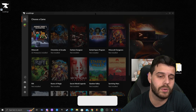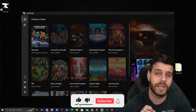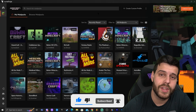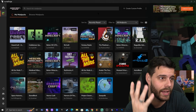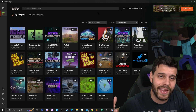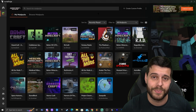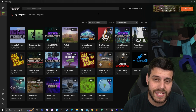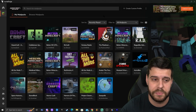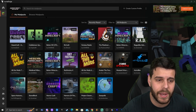Now select the game that we are modding, which in this case is Minecraft. Click on Minecraft. You'll probably see an empty screen with no modpacks at all — that's fine, because I'm going to show you how to get modpacks. In my case I already have a lot of modpacks because I do tutorials, but for you it'll be empty.